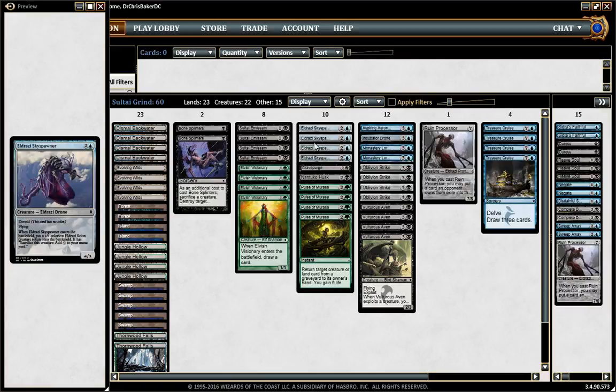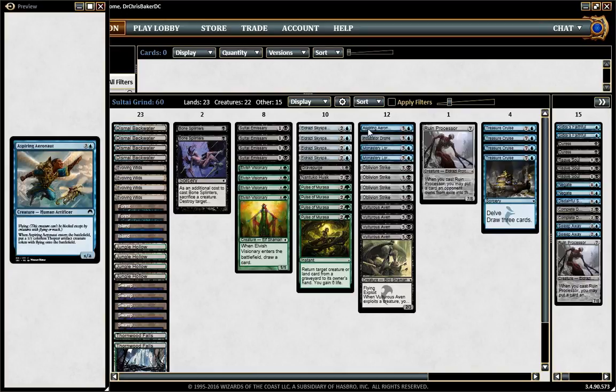Skyspawner is great as a flyer, and I figured Skyspawner would start to be more popular. So instead of running a bunch of Incubator Drones — which I think are great, especially against the Gurmag Angler meta — I decided to run Aspiring Aeronaut. I just wanted to try this one in this deck because it can be pretty good against Skyspawner, Palace Familiar, and other flyers, like Sandsteppe Outcast — things that make 1/1 flyers.